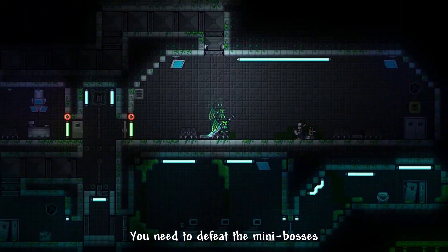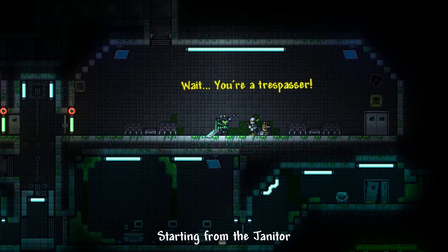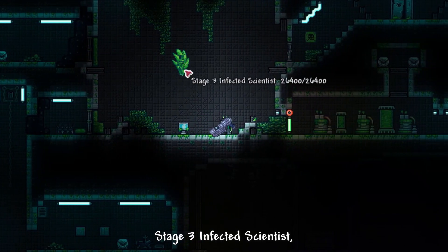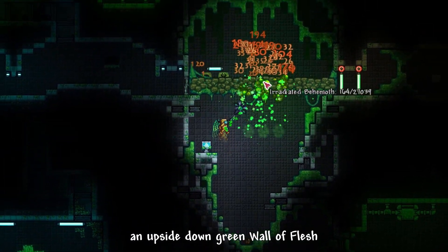You need to defeat the mini bosses for each section to gain access to the next section. There are a lot of mini bosses in the lab, starting from the janitor, which apparently throws his deadly mop at your face. Then Stage 3 Infected Scientists, a scientist infected with the last stage of xenomite. And the Irradiated Behemoth, an upside-down green Wall of Flesh.